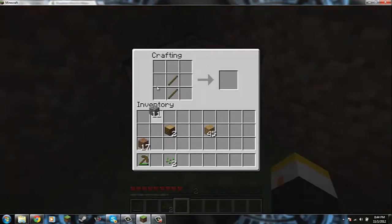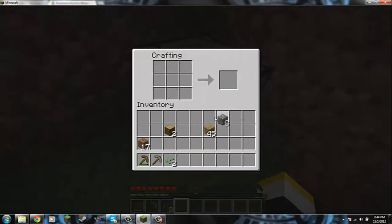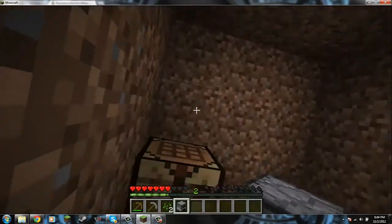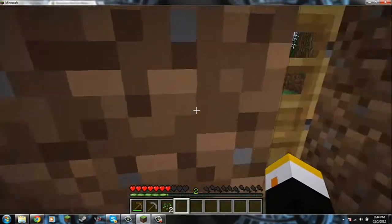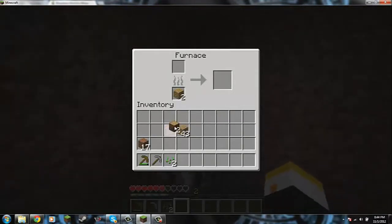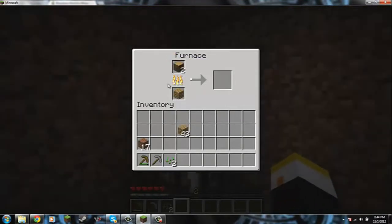You won't die, you'll just get down to half your — OH SHIT! Wait. Why is there a skeleton? Bobby, I'm trying, Beckett. Can we use TPs, right? Yeah. Good. If we weren't allowed to use TPs, I'd be screwed.